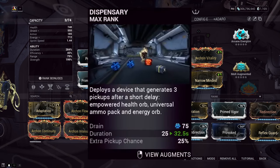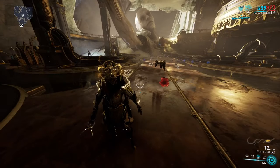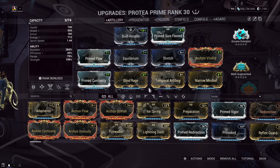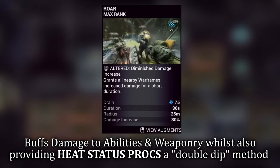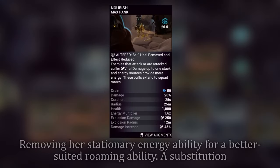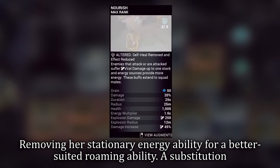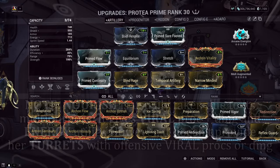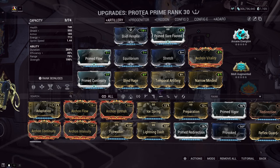We've subsumed out her third ability, Dispensary, because it's stationary and doesn't suit this run-and-gun build. There are two subsume options that work fantastically. Option one is Rhino's Roar, giving a damage increase to abilities while also adding a double-dipping effect to heat procs — a no-brainer for bumping up damage output. Option two is Grendel's Nourish: since we're removing Protea's built-in energy from ability, Nourish provides a different way to obtain energy while keeping to the theme of the build. Keep in mind the viral proc from Nourish doesn't work with Protea's turrets. If you take Nourish over Roar, you can swap out mods like Equilibrium to fit more strength or duration instead.